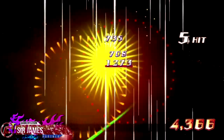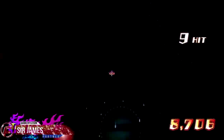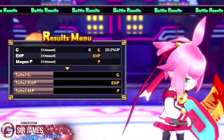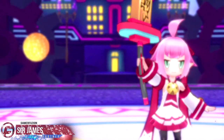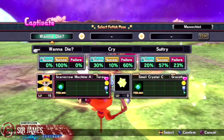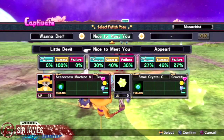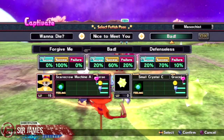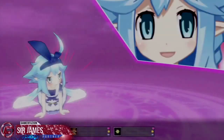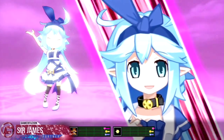The combat system is turn-based, and depending on how you engage in combat, you'll either get the advantage first in battle, the enemy will get the advantage, or there will be scripted events like boss fights where the outcome can be random. You can encounter enemies in about three different ways. First, you go up to an enemy and engage in combat. If you hit the enemy before reaching them, you get an advantage. If an enemy sneaks up on you, they get the advantage.